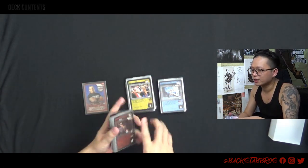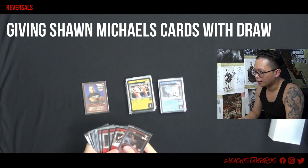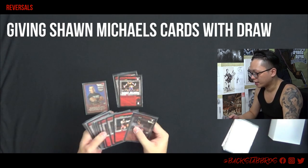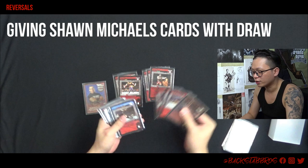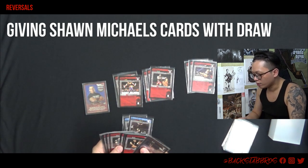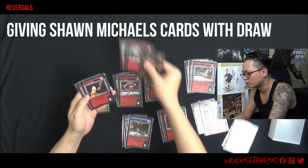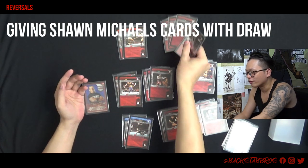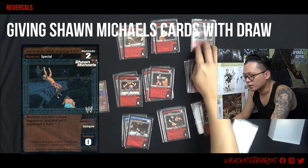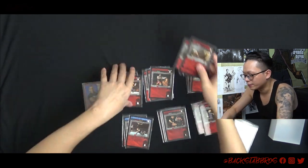I'm going to start with the reversals first. Pretty straightforward — I have every single reversal available. Which is: Step to the Side, Escape Move, Reach for the Ropes which is Break the Hold — this one allows you to draw. Roll Out of the Way, allows you to draw. Counters the Opponent, also allows you to draw. Elbow to the Face, Oversell Maneuver, and also Reversal Action. And also his unique card, 'Don't Hunt What You Can't Kill' — reverses any non-unique maneuver.